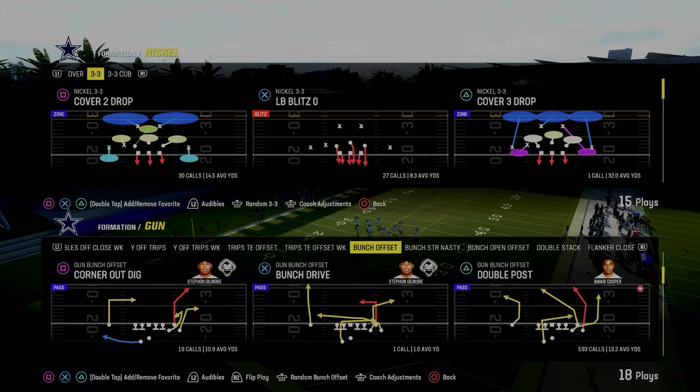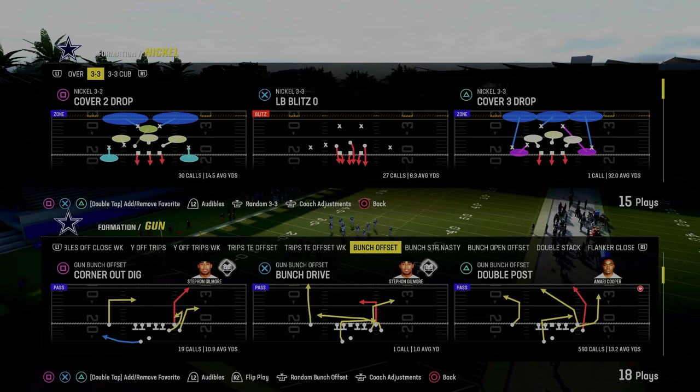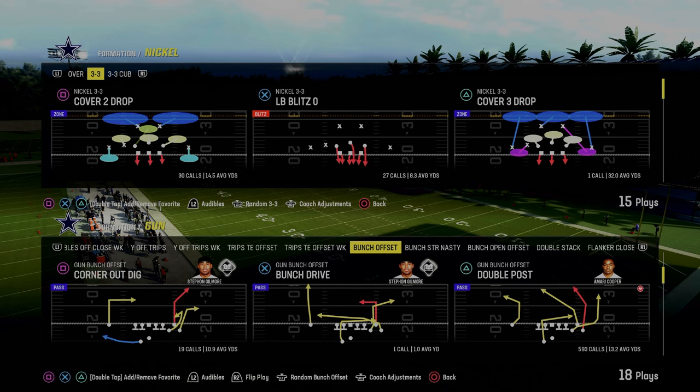Double post is the best play in Madden 24. In this video we're going to give you an entire offensive ebook running literally one play several different ways and show you how to optimize the double post play.